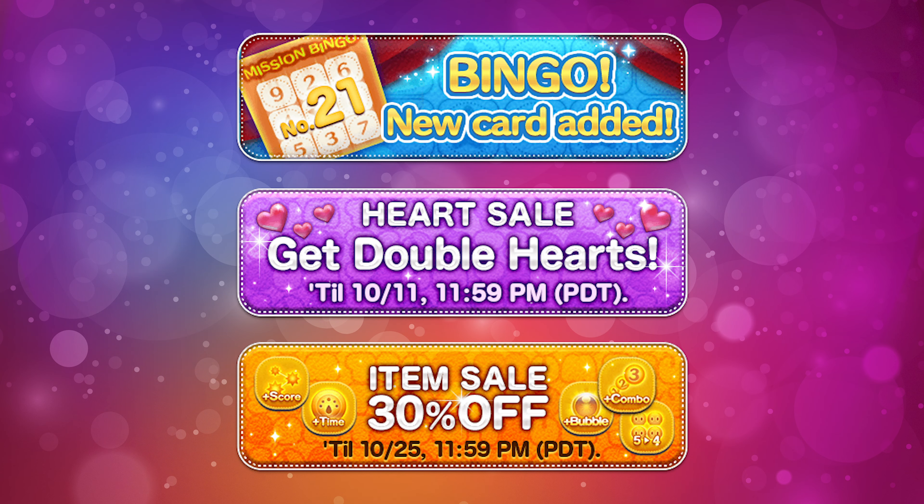Finally, it is October, so we are going to get a new bingo card. We are now into bingo 21. Bingo cards come every other month, so we're likely going to see another bingo card in December, which would be number 22. If you need hearts, October 11th is the time to get them as they're on sale, but really October 25th is the time you want to focus on because all boost items are on sale. So this is the time to regenerate all of your coins for next month.